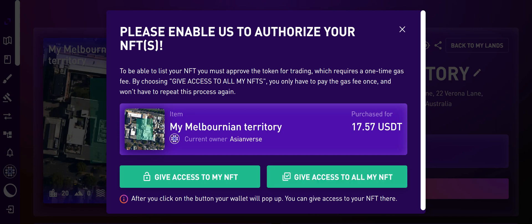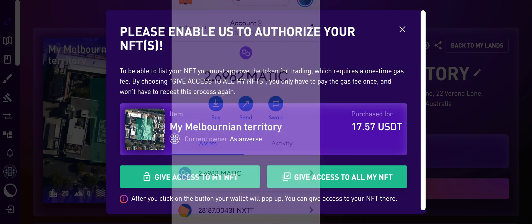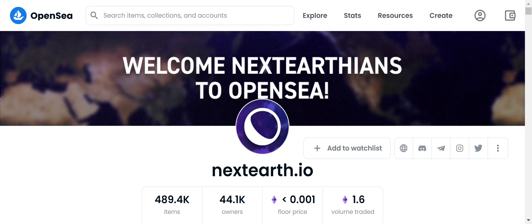After you click on the button, your wallet will pop up. You can give access to all your NFTs there. In my case it's MetaMask — I click on MetaMask on the top bar and it will prompt to connect to my MetaMask. I'm not going to physically sell the land because I'm not prepared to sell it yet, but you can go ahead and place your land up for sale.